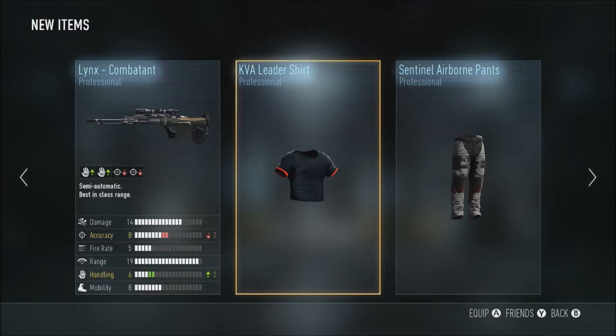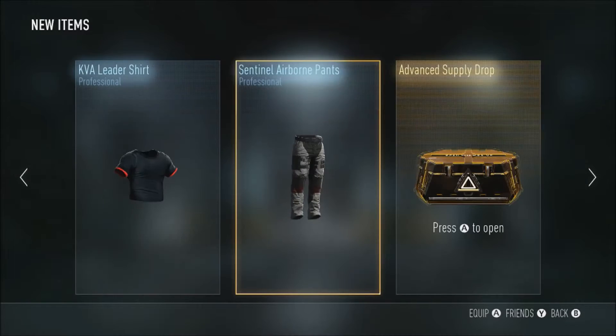The Links is known to be not very good. I wonder if they did something in the patch for that because it's never been good in anybody's eyes. We also got the KVA Leader shirt and the Sentinel Airborne pants — I like both of them, they're pretty nice.